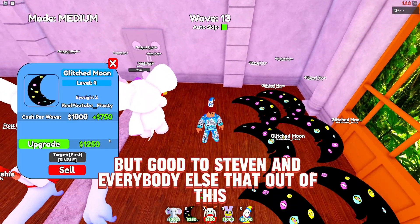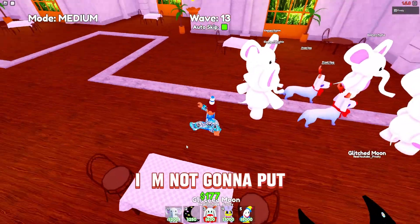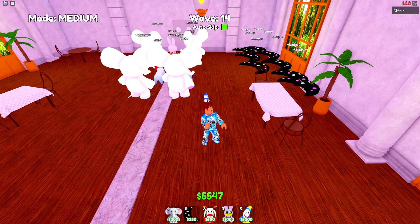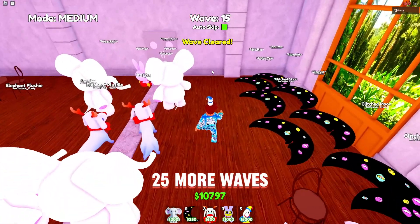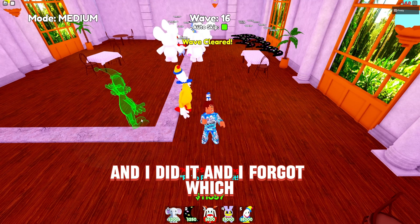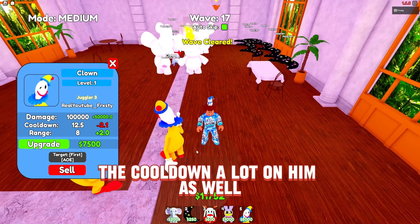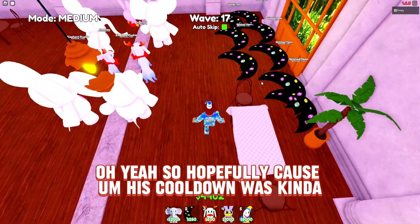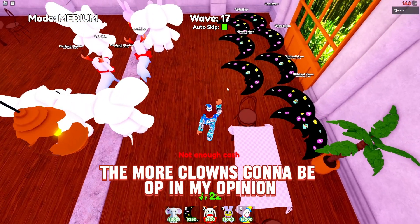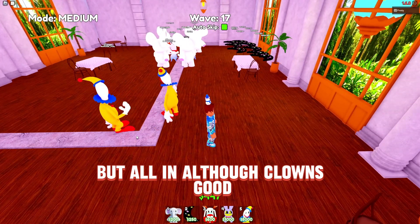We're looking pretty good and getting a lot of money. I don't think I need to put clowns down, but I'll put one here and one there just in case. I have Juggler 3 on my clown, which should help with the cooldown. The lower the cooldown, the more OP the clown gets. They intentionally made the clown's cooldown high because of the amount of damage it puts out, but clowns are still good.